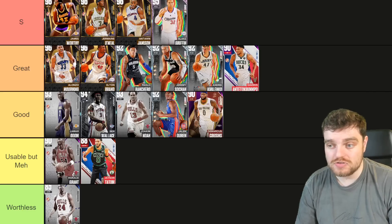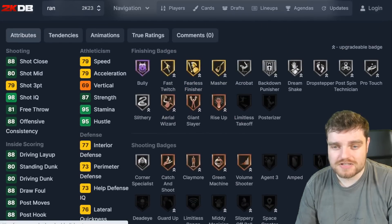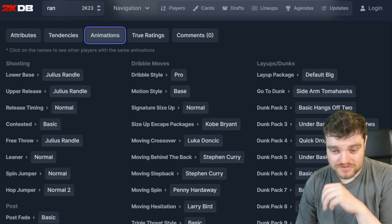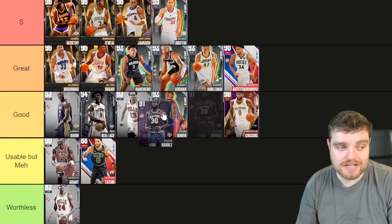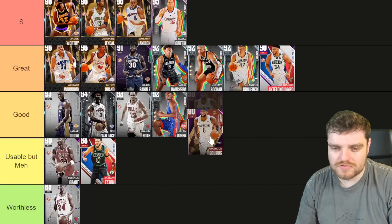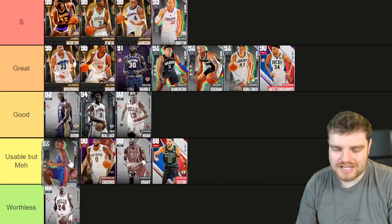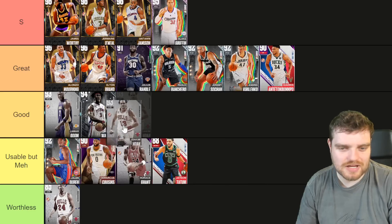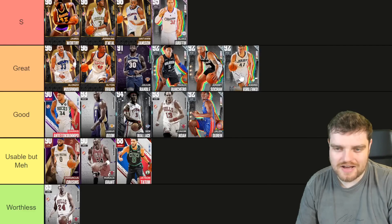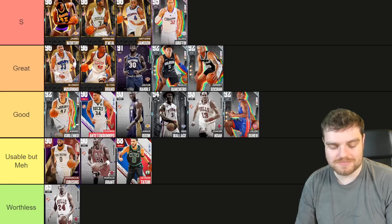Julius Randle is a beast if you've got him — good offense, no real defense, but half bully, a pretty okay release, pro dribble style, and just a really good card in general. Randle is going up into the great tier. There are a lot of really good players left and it gets tough to fit everyone.